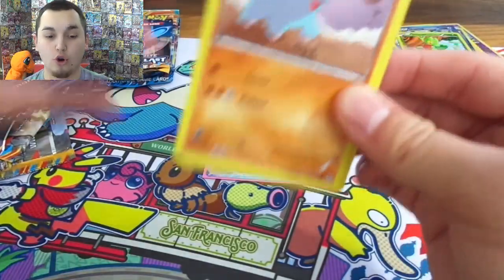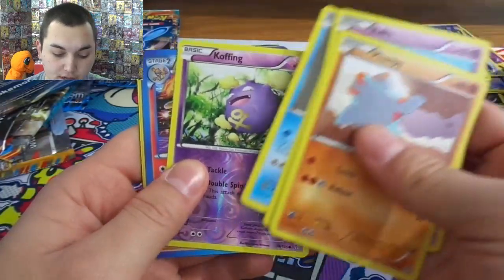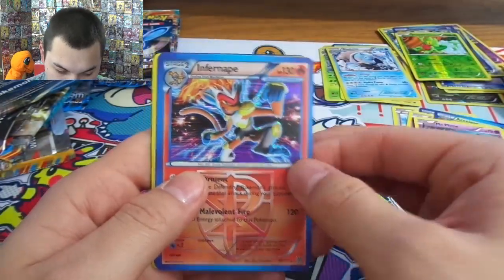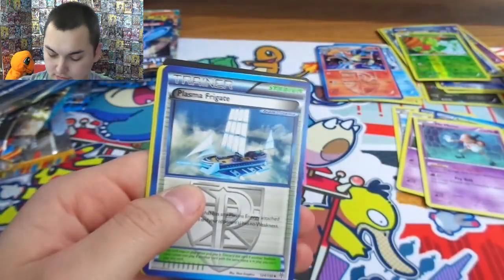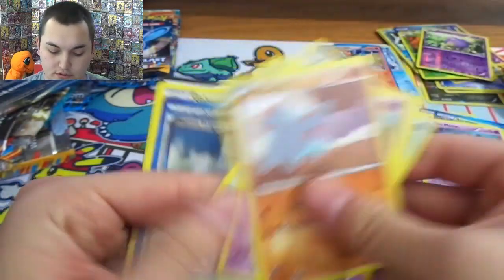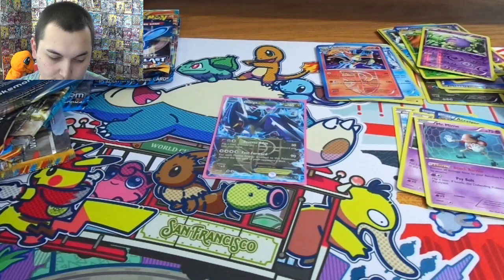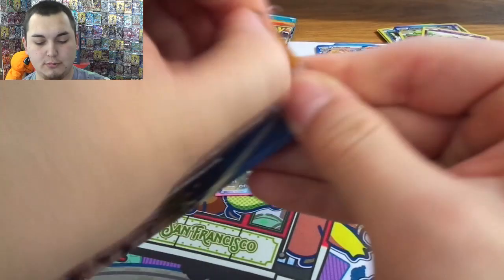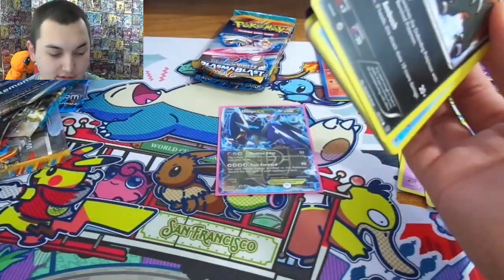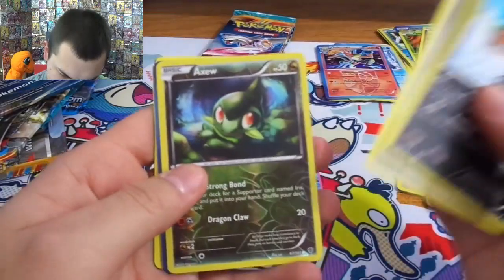Charizard, Charizard, Charizard — a Faint Fiend. Infernape Holo Rare, Team Plasma. Just trying to keep up that stack maintenance. Here it is — our last four packs of the video. Out of 20 packs, we got a few holo rares but we only got one EX. So again, pull rate is not the best.